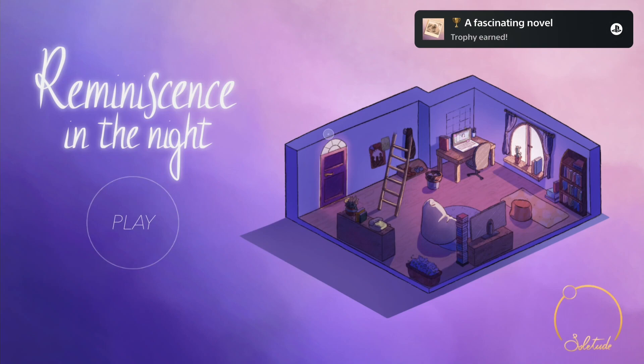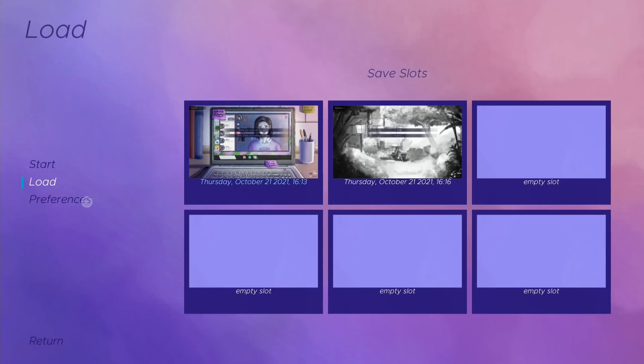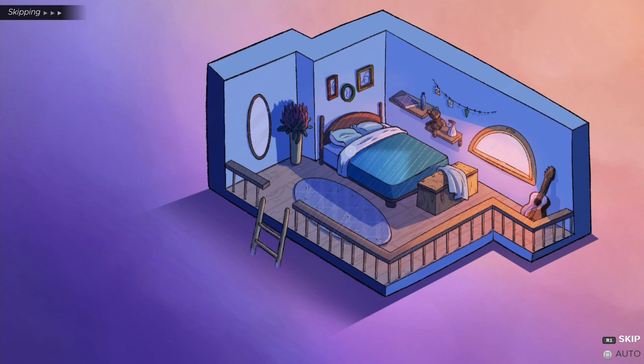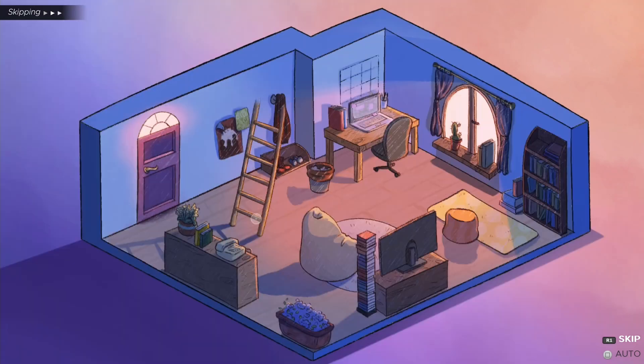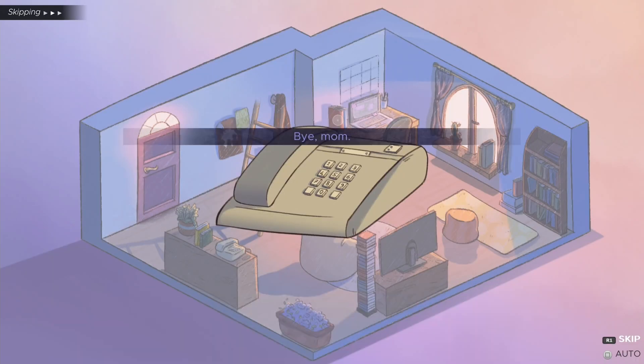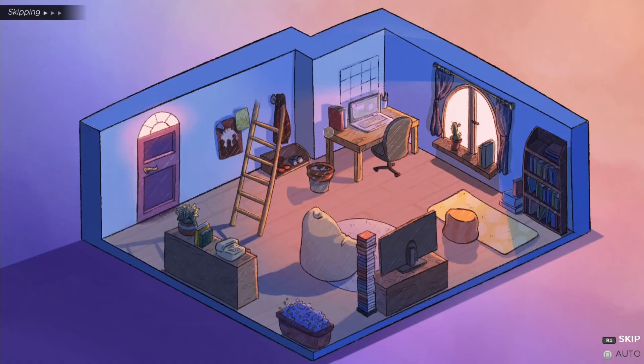Now click on Play and select Load. Load your previous save, and this time select 'I won't.' Go downstairs, click on the telephone, select 'Yes it is now' and 'Bye mom.' Then click on the door to your left to get another ending.